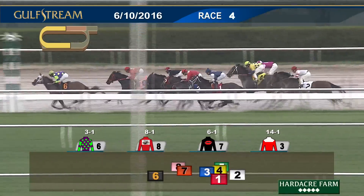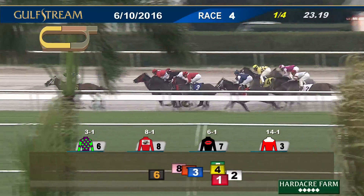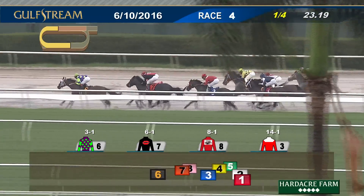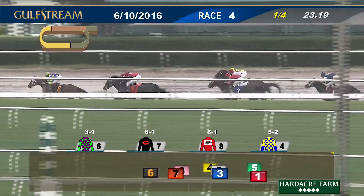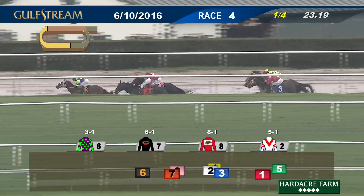Down the backstretch they go. Veya now secures the lead, by a length and a half over Candy Jam in second. Whites of Their Eyes is third. Union Vow is fourth and Our Cat Daddy, now in the clear, fifth. Shuffling back is Mansion House; Mystic Sky improves between horses and Master Jordan is last with half a mile to go. 23 seconds for the opening quarter as they run around the far turn.